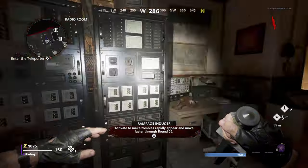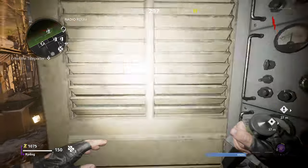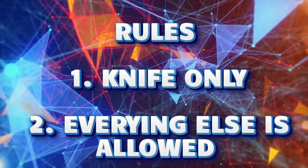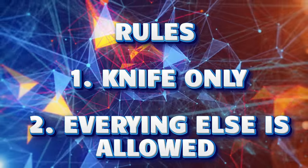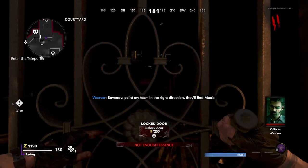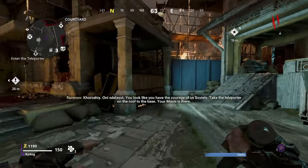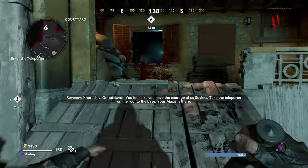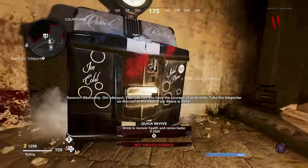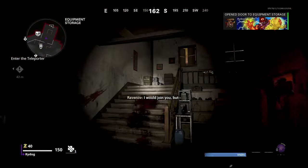Unfortunately that's not quite the case. Before I get into that, the rules for this challenge are pretty simple — I can only use the knife, but I can use everything else: perks, ammo mods, all that kind of stuff, anything I want. But this challenge is, let's just say, not the easiest, because Cold War Zombies is not the easiest, especially on a map like Firebase Z. It can also be quite depressing to do, as you'll find out in this video.